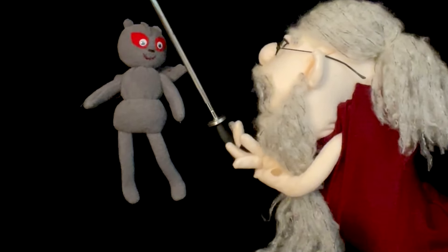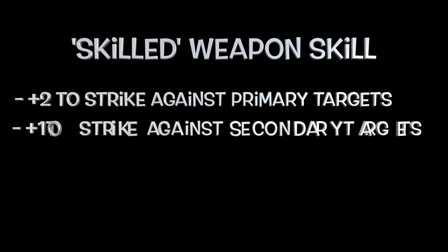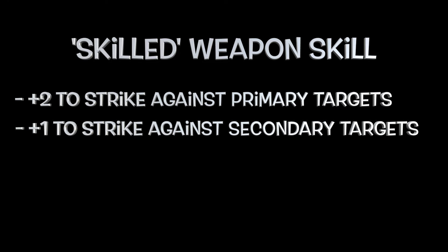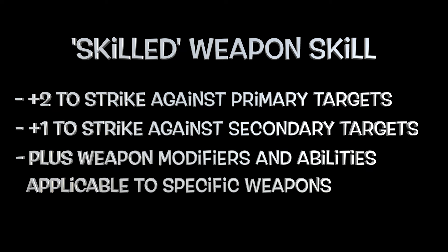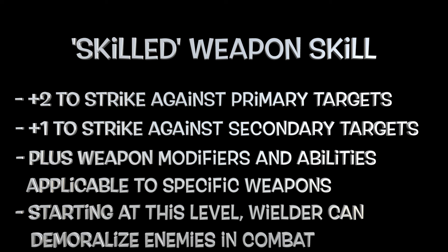Skilled — two weapon choices. A step up from basic, skilled use of a weapon grants a plus two to strike against primary targets and plus one against secondary targets. Specific weapons will have additional perks and abilities that apply, but the aforementioned bonuses apply to all weapons. Additionally, skilled, expert, master, and grandmaster gain the ability to demoralize enemies with a despair roll. We'll get to that ability shortly.